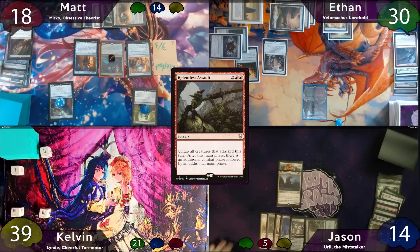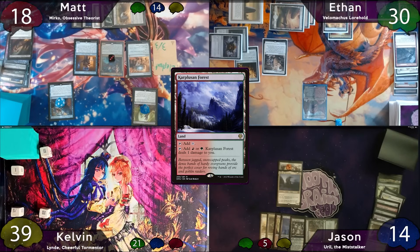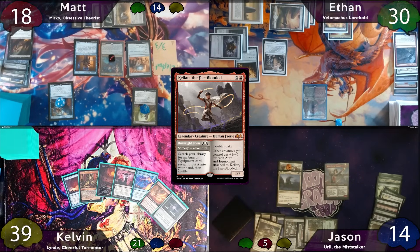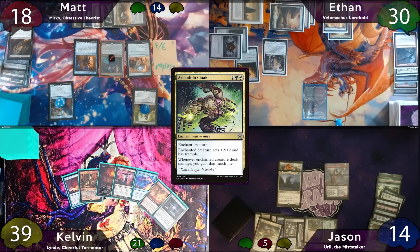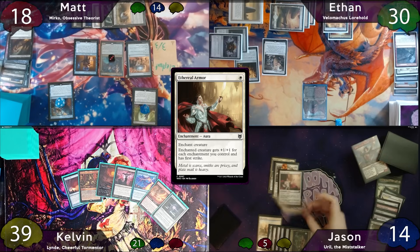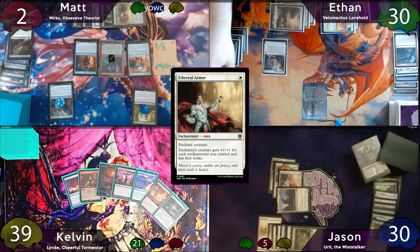The turn passes to Jason, who starts off with a Carplushan Forest. He casts Birthright Boon, tutoring an aura to his hand — that aura is Armadillo Cloak. He then casts both Armadillo Cloak and Ethereal Armor onto Ural the Miststalker, moves to combat, and swings for 16 at Matt, obliterating him. Jason gains 16 life and passes the turn to Ethan.